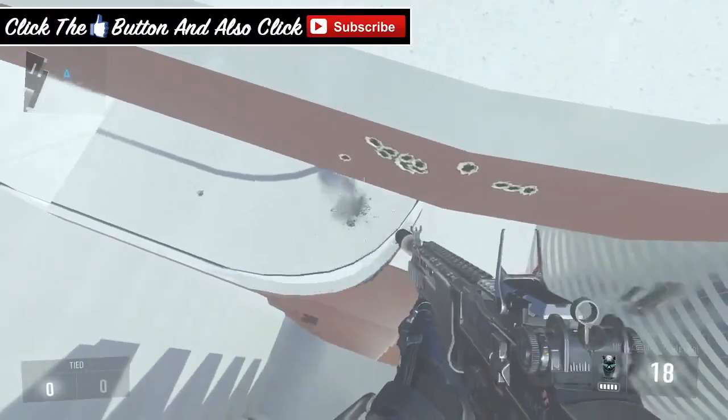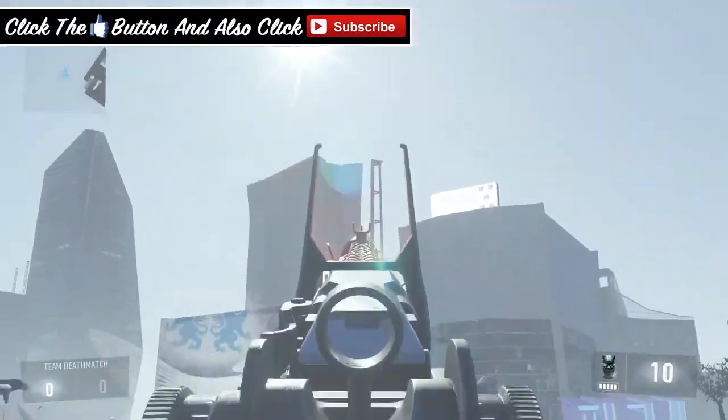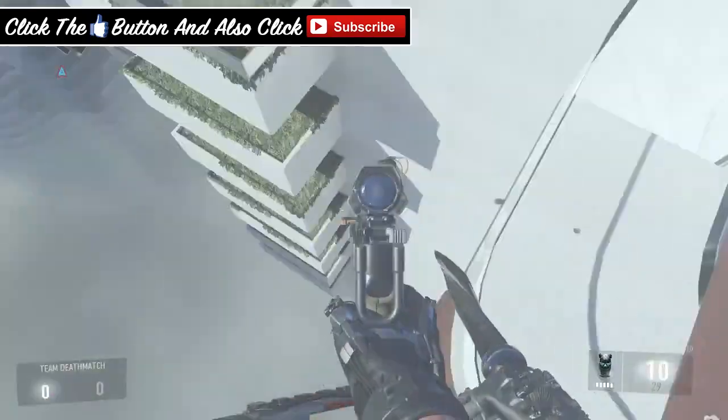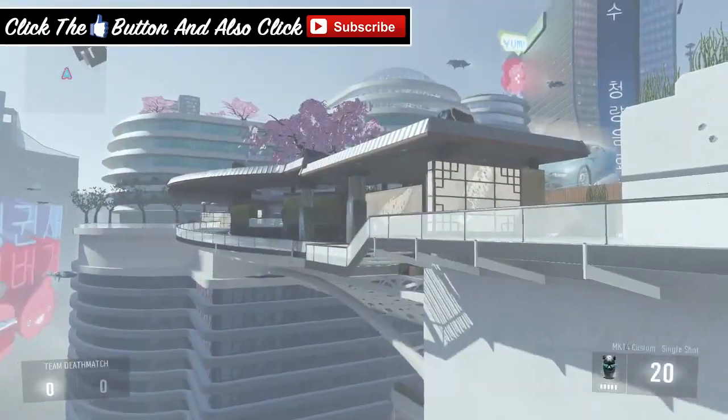Hey guys, Andy here from DX Gaming. Today in this video I'm going to be showing you an amazing secret spot on Green Band for Call of Duty Advanced Warfare. Let's try and hit 150 likes — make sure you click the like button, that would be very much appreciated, and subscribe to my channel if you are new.